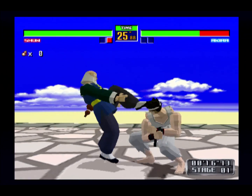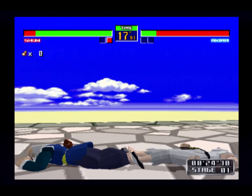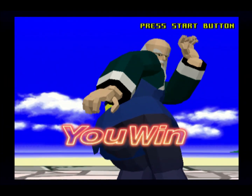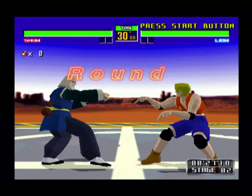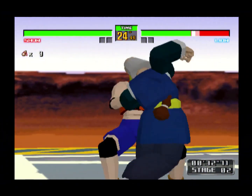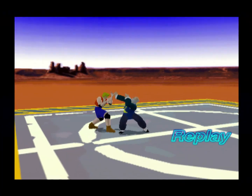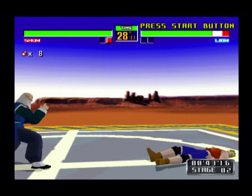I love that tiptoe move. I should figure out what all Shun Di can do from this step-backward thing. This is the Evolution route, so the first stage is Akira from VF1, and now on stage two we've got Lion, who first appeared in VF2. In VF2 itself he's on the third or fourth stage, on the Great Wall of China stage — the first time that stage actually looked like a 3D great wall.